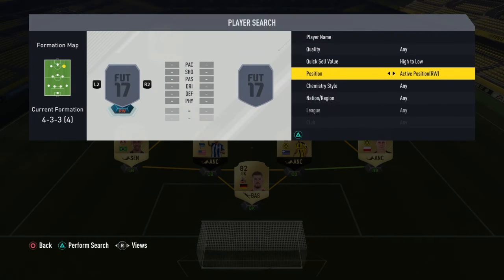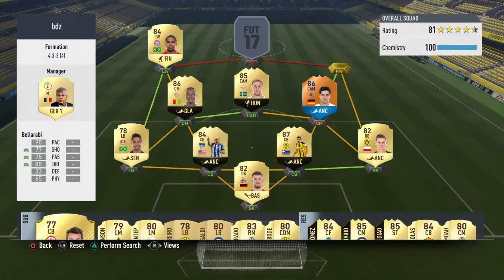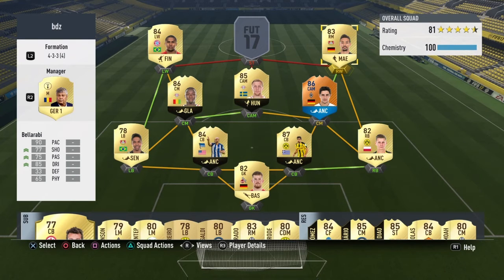At right mid, once again a cheaper option — Karim Bellarabi, who has always been very good for me. 85 dribbling and a great long shot. I would say the right and left wing are practically identical in my opinion, except Costa has a bit more skills and pace, but they are both very good.